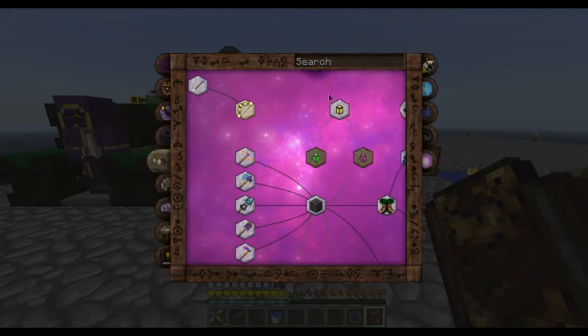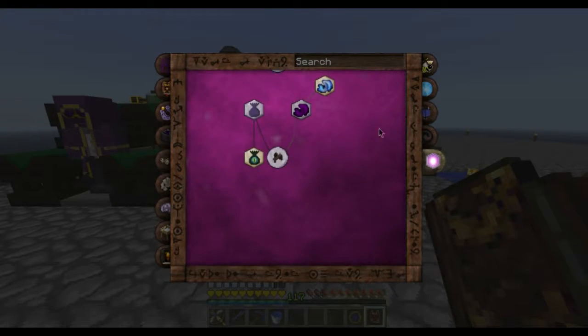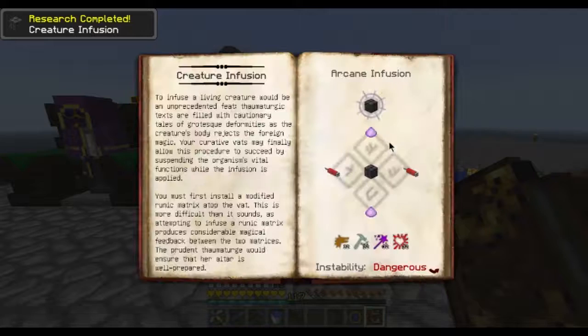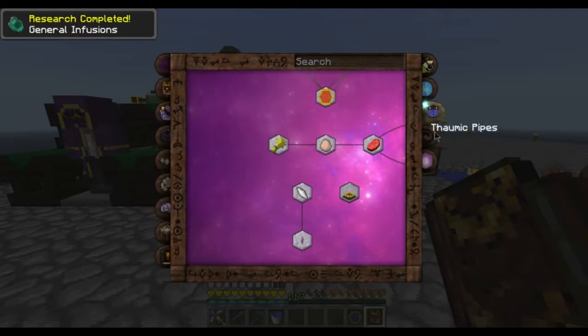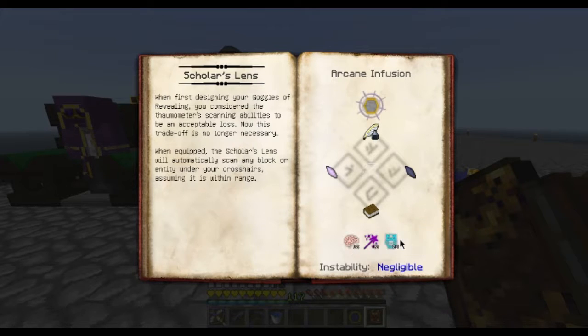I've been exploring and I found creature infusion in thornic horizons — this is what I want. The scholar's lens — apparently it allows you to infuse animals and yourself with various aspects. It says the scholar's lens will automatically scan any block or entity under your crosshair assuming it's within range. That's cool — and we have 40 censatio, so we have enough.